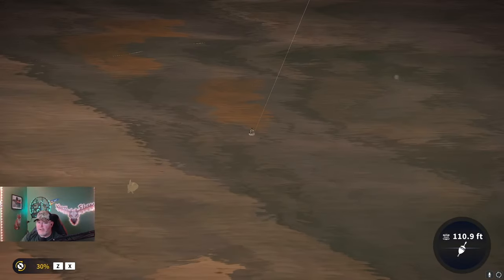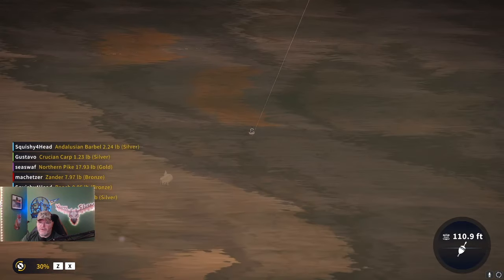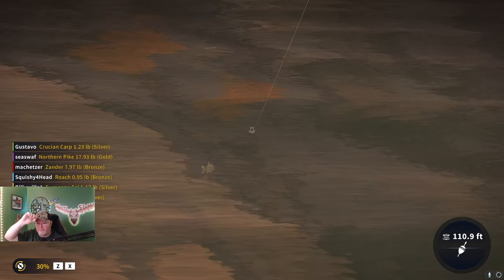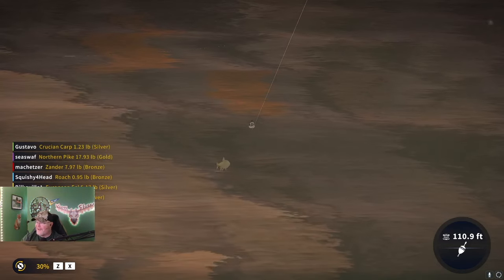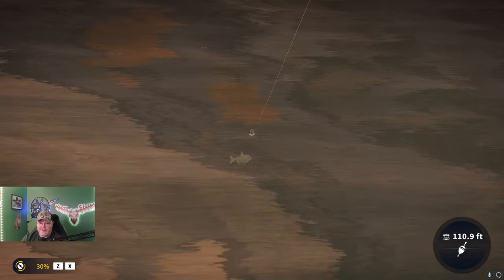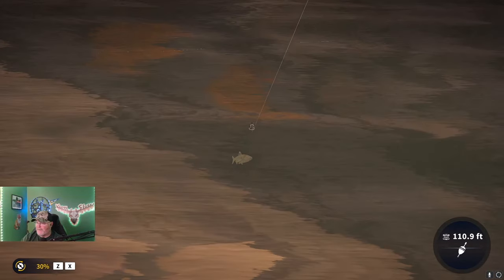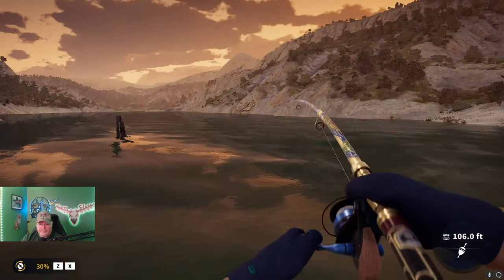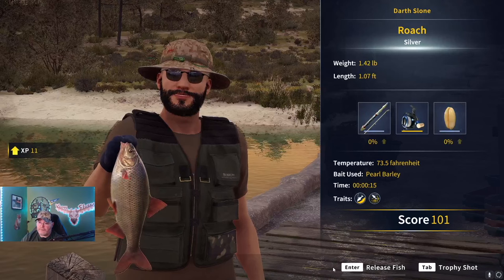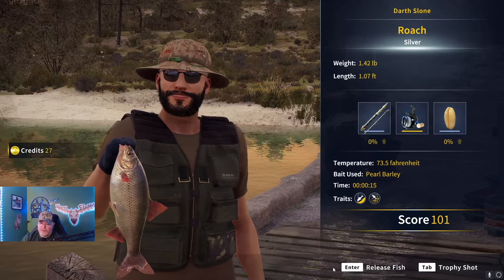Looks like we've got another taker coming in. These roach, they kind of fool you — they look huge. But then when you get them, they're a pound and a half. They're just made kind of chunky, like wide, kind of like a pan fish or something. We got a 1.42 pound roach.